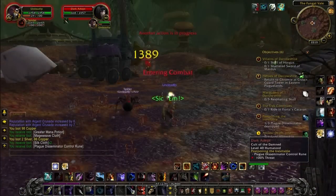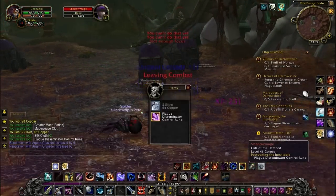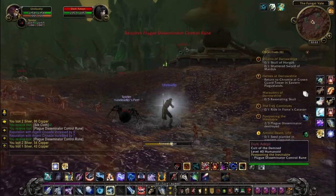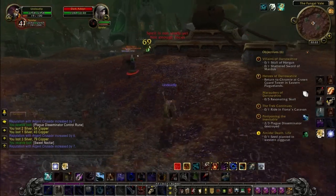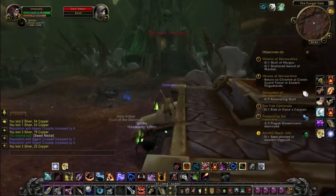These are the plague disseminators you need to deal with. Just attack the disseminators after you've killed some of these shadow mages — you just loot the crystals off their corpses. The other quest is 'Amidst Death, Life.' You need to go into every single ziggurat and use this satchel of herbs, and then you can create life inside the ziggurats.